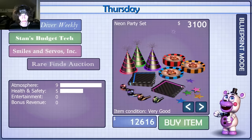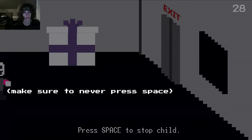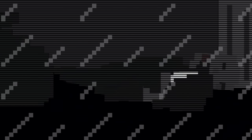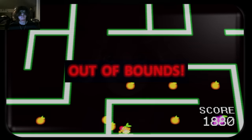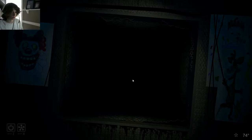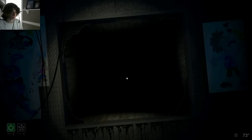Thankfully, the third minigame, Security Puppet, is extremely easy. Just farm up enough cash to purchase it, then playtest it three times. Nothing will happen until the fourth time, in which you'll have to walk outside and crawl next to Charlie. This will award you with a good bit of money and meet the last condition for the Lorekeeper ending. Now just complete Saturday — no salvage is necessary — and finish the game. The completion ending is obtained by beating the game when salvaging all four animatronics. This will make Saturday pretty hard, and I'll cover the strategy for the really hard nights when we talk about the Hardest Saturday. Just know that the only thing you need to worry about is salvaging every single animatronic.